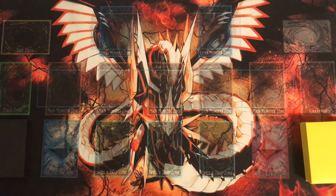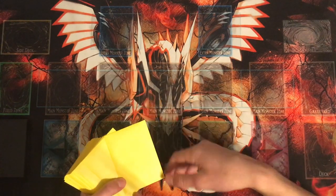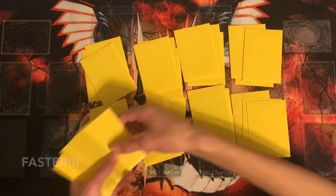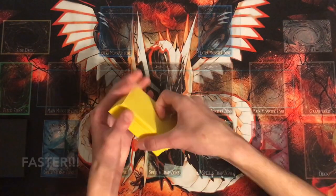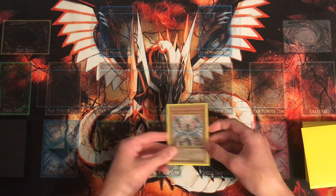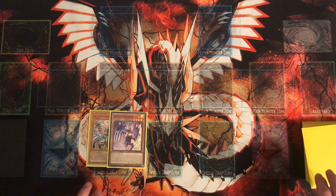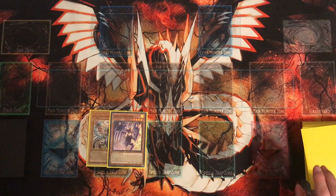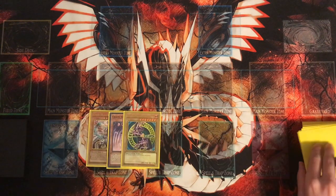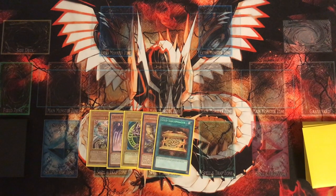Now I'm going to do a full test hand. The hand is: Chaos Dragon Levianeer, Chaos Valkyrie, Dark Magician, Hawk, and Gold Sarcophagus. Dark Magician is dead, but both Levianeer and Valkyrie are good extenders — we just need cards in the graveyard to use them. This is an interesting hand. We start with Gold Sarcophagus, banishing Thunder Dragon Roar with it, so that Roar's effect triggers to Special Summon Thunder Dragon Dark.